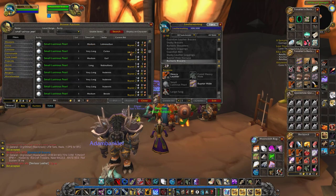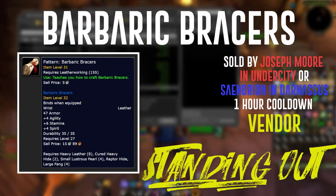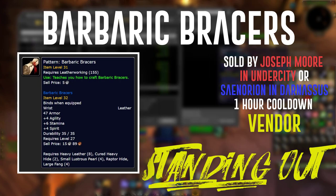The next recipe you want to pick up — similar to the deviate scale belt in being super important for money making in the next phase — is the barbaric bracers. This pattern is sold at a vendor and is available to both Horde and Alliance. On the Horde side it's sold by Joseph Moore in Undercity, and on the Alliance side it's available through Scenerion in Darnassus.